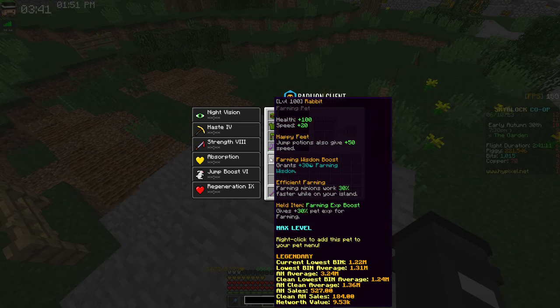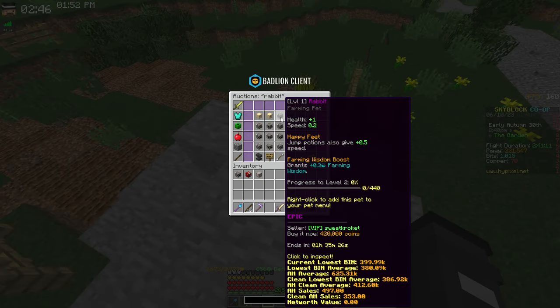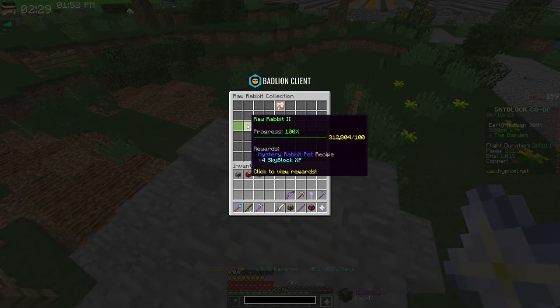There are some things that don't need any requirements, just money. The first is the Rabbit pet — it won't directly give you any farming fortune but it's really cheap, only 1.3 million coins, and it gives a farming wisdom boost: basically 30 extra farming XP at level 100. I don't recommend buying a level 100 — you can try crafting it yourself, it's pretty cheap. Buy two, and with decent pet luck you might craft an epic, sell it back and only lose about 60k, or craft a legendary and save 750k. It only requires 100 raw rabbit collection.